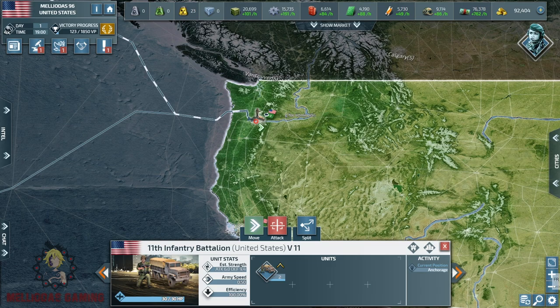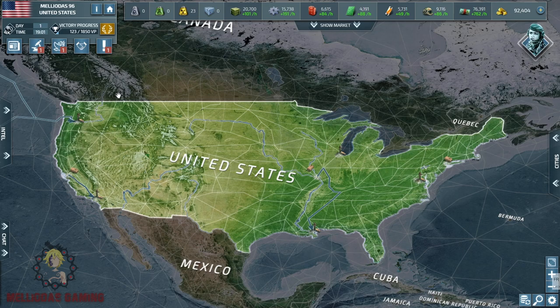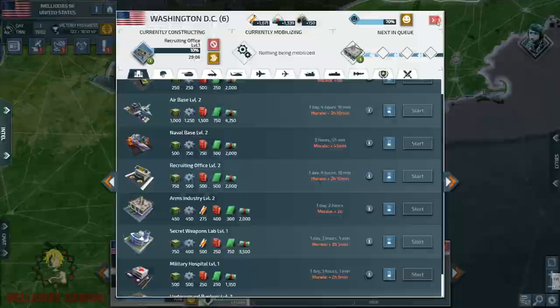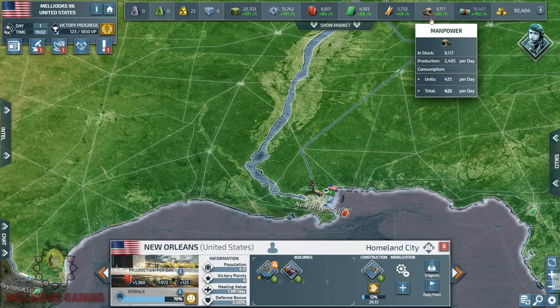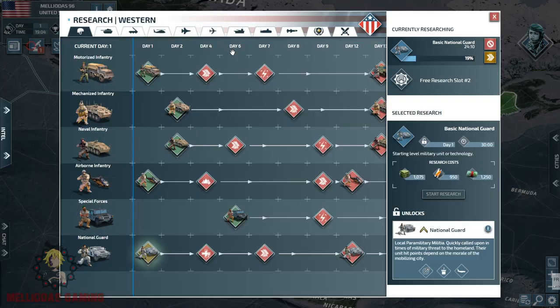Playing solo with the United States puts us in a bad situation because if we attack Canada in the north, our back is unprotected and Mexico can take the chance to take us down. If we go for Mexico first, Canada can do the same. I'm going to show you how to attack Canada safely without getting backstabbed. The most important thing is to monitor your enemies — find out who is active and who is inactive. If someone is inactive, save them for later and go straight to destroy the active player first.